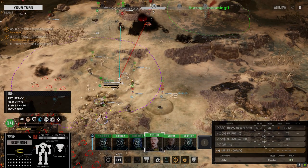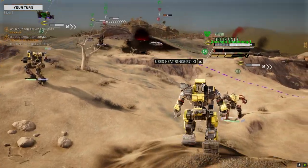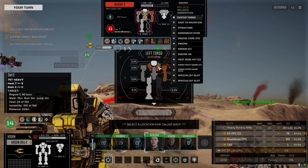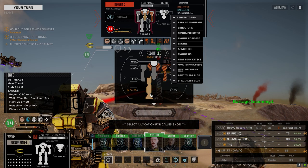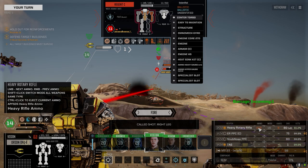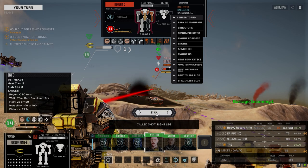Now the question is do I go after that leg? I think we do. I'm going to drop all of our instability. What's the percentage chance for the leg? 77%. Do I want to try and clear the armor? Let's try and clear the armor, because if we go through we're going to do less damage to internals. This does 60% more to armor but less to internals — so try and clear his armor with this first.